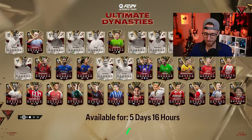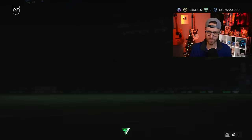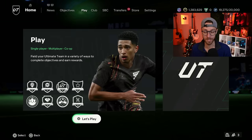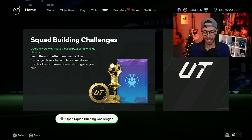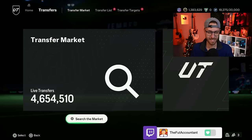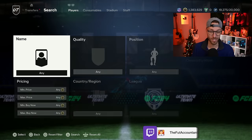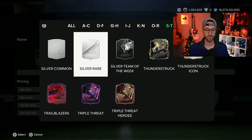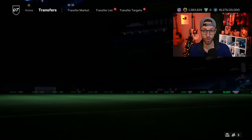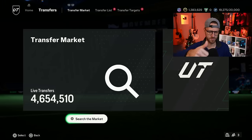Hey guys, it's Nate, aka The Foot Accountant. Welcome back to the channel. We've got big news for content today on EA FC 24, and it revolves around icons. Massive leaks for an icon pack and an icon player SBC are coming soon, and we need to prepare. We're going to talk about that today, and also today marks the day that we're all going to be receiving a free Erling Haaland card. Drop a thumbs up if you're excited.